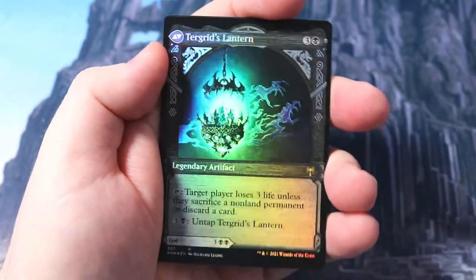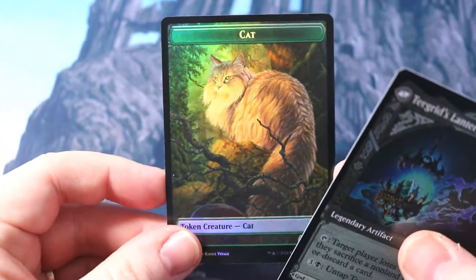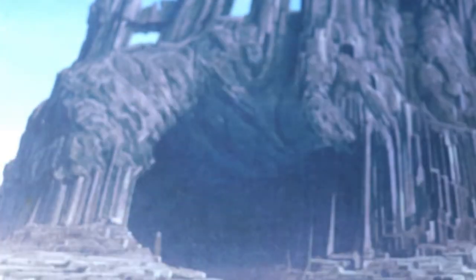Icehide Golem, uncommon - gorgeous art though! And it's a foil Tyrite Golem - love this card! Goes into the lantern - look at that, I love this card! Token on the back - it's a cat, it turns into a human warrior. Right, we've got four packs to go!